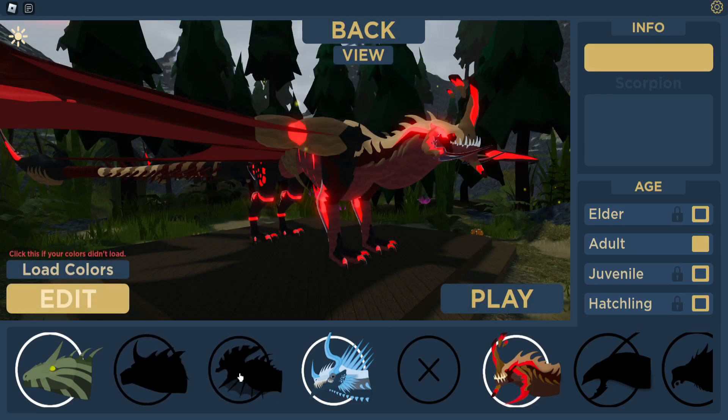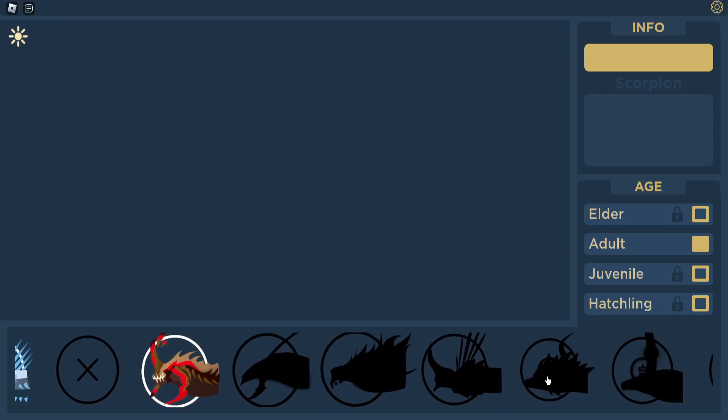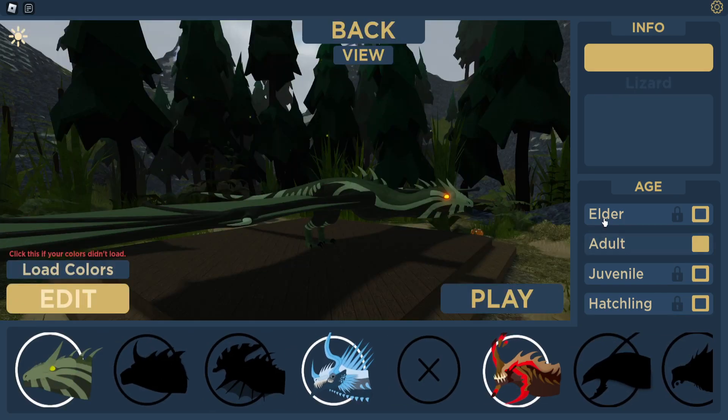I wish I could click on them to see what they look like without having to unlock them, because I can't really tell from here. Some of them I'm guessing you can't play as or they're not available. On the right you can see we have ages: elder, adult, juvenile, and hatchling. I can't really play as some of these — I don't know if that's because they're not in the game yet or you have to unlock them.